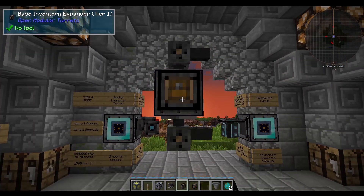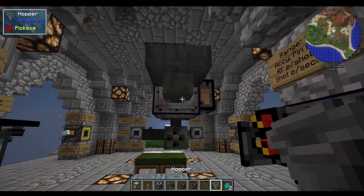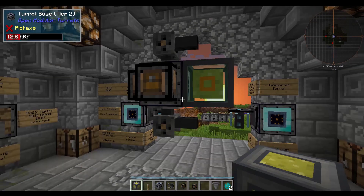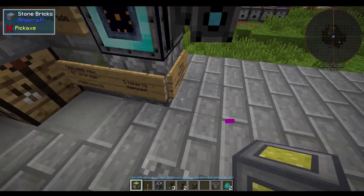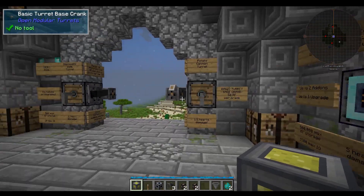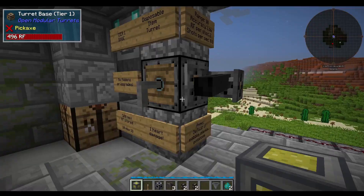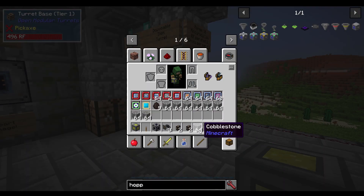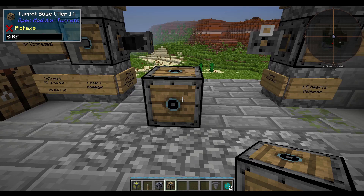You can also add on inventory expanders, power expanders, as well as pipe things into it or attach power. It can be a little bit much to try and comprehend all at once, so I'm going to try and break it down bit by bit. Your entry-level stuff is not going to have any upgrades in it - it's going to be very basic. Your first level item is a turret base, tier 1.